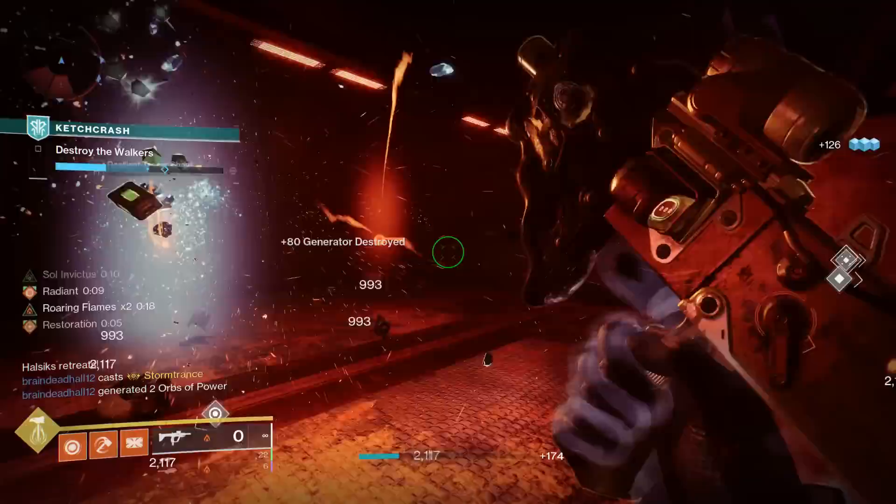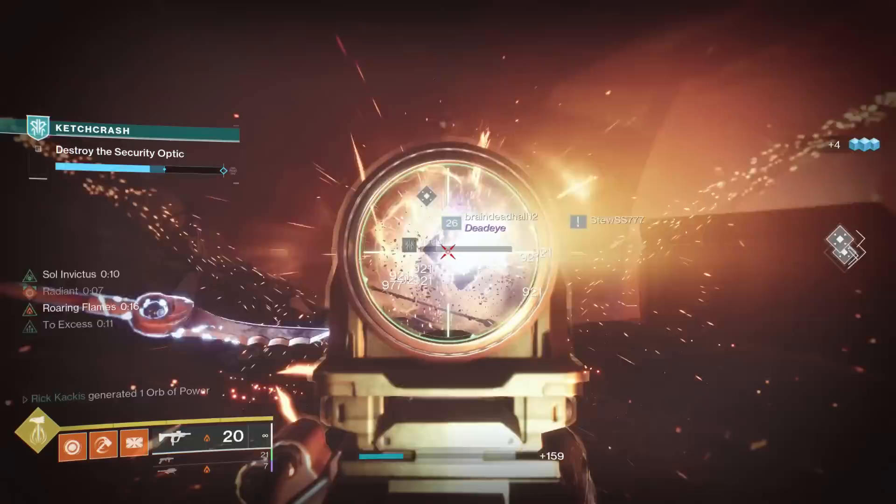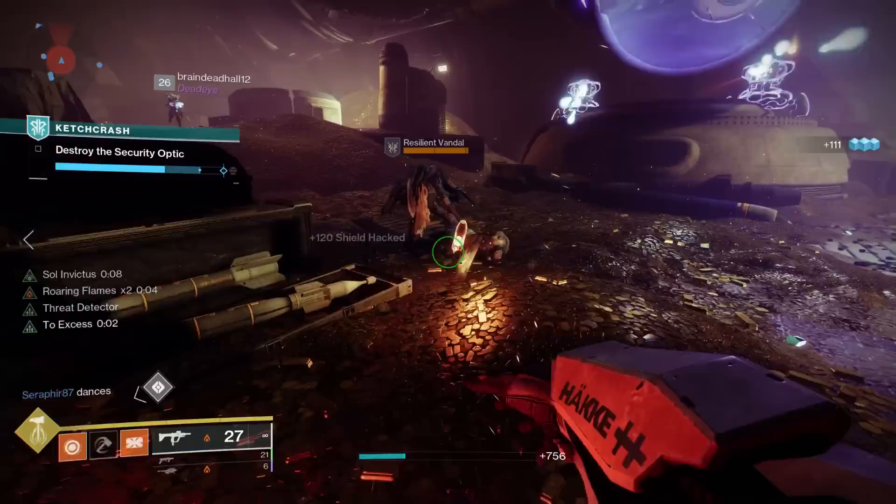Even without the Lorely Splendor, this is still an unbelievably powerful build — in fact it's way more powerful than Lorely Splendor for your teammates. You do have to play a little differently and can't just rely on automatic healing; you'll need to seek out the sunspots you create. But because of how powerful Incandescent is and how good your hammers and grenades are, it's really not that hard to spawn them.